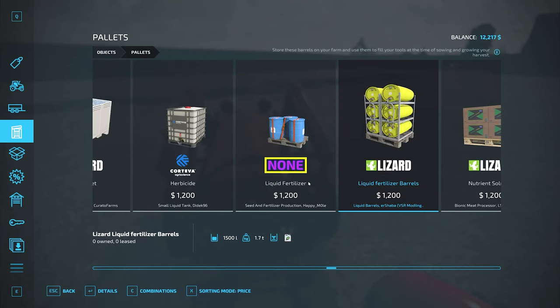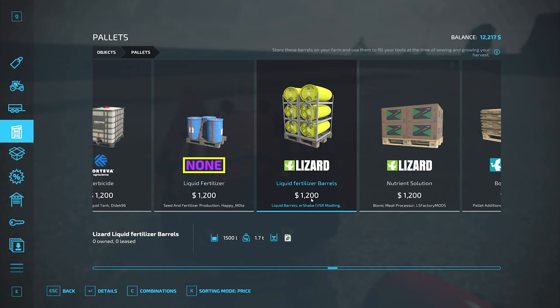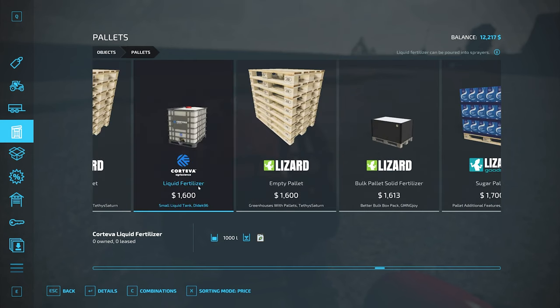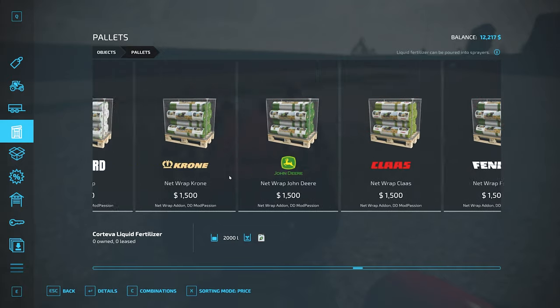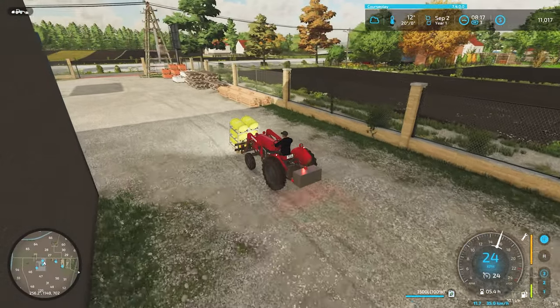Here's why I find this funny — $1,200 buys you 750 liters of liquid fertilizer at one place, but 1,500 liters for the same price at another! And for $1,600 you can only buy 1,000 liters elsewhere. Always pays to shop around. This barrel situation gives us 1,500 liters for $1,200 — that's the deal right there.